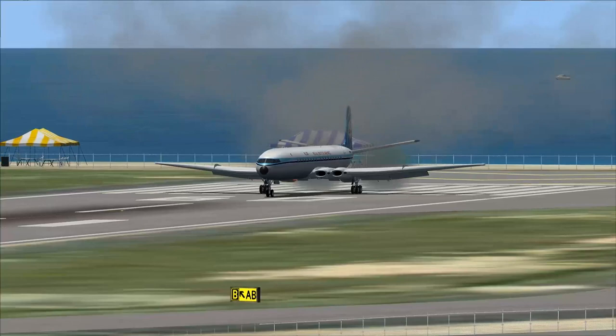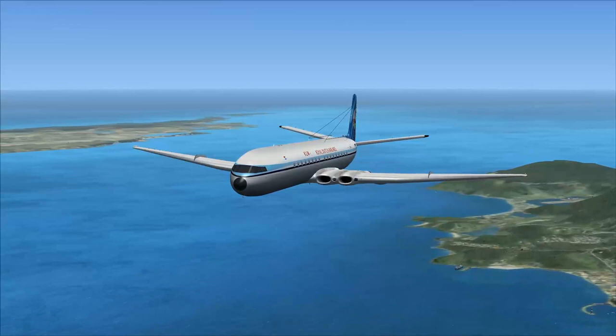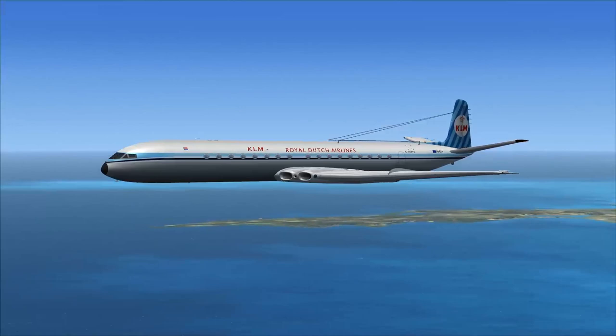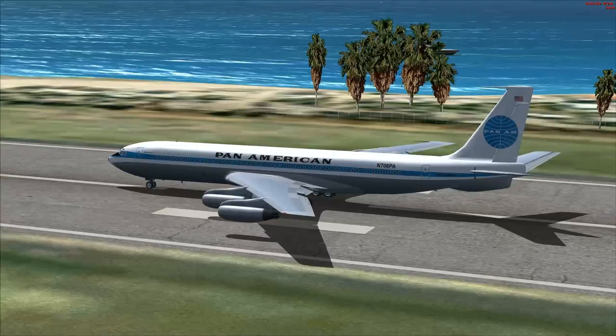While flawed by today's standards — and with some post-accident hindsight we understand why — the de Havilland Comet still shook the aviation world. Faster, higher, smoother: these were just some of the adjectives used to compare the Comet to the prop liners of the day. The Comet brought jet travel to the consumer and refocused the entire industry on jets instead of props. Built to serve the far-flung British Empire, the Comet showed it was possible to build an economical passenger jet.